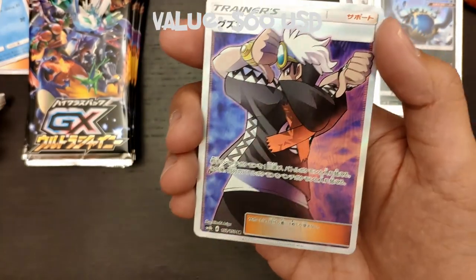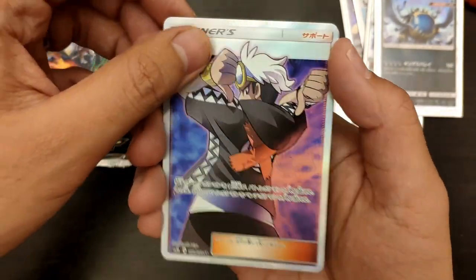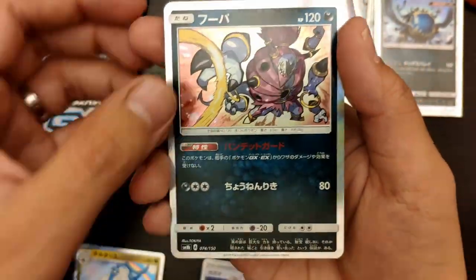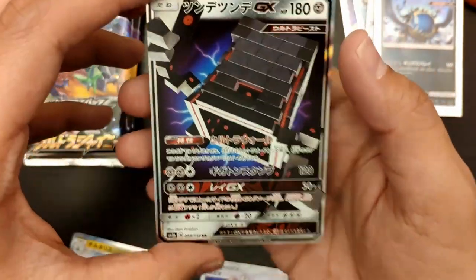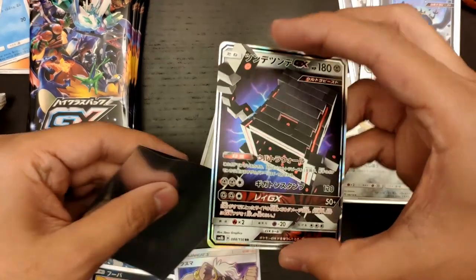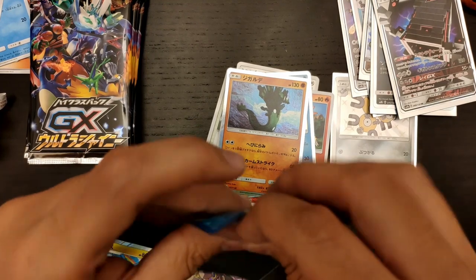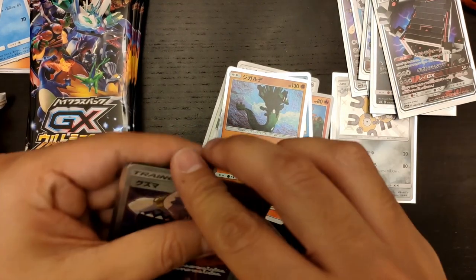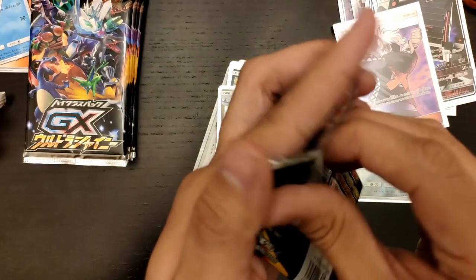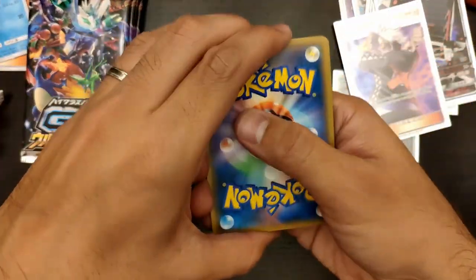Magnemite! A nice Full Art Guzma right there — this is a very beautiful card as well. Look at that — very, very nice card. Very excited about this set. Let's see what our GX card is. I'm sorry I don't remember all the names of the Pokemon — it's hard to remember when there's more than 800, but I sure know a lot of them. We got Guzma! Guzma is a very good card for Pokemon tournaments — it can mean either you win or lose by a Guzma. So it's a very good card and having one Full Art is just beautiful.